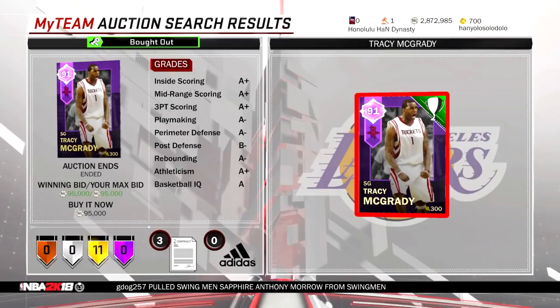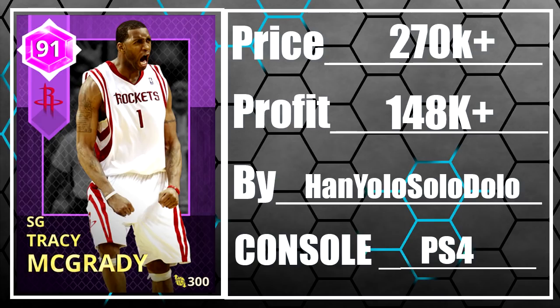Here we go again with the snipe god — Han Yolo Solo Dolo was able to get himself an Amethyst T-Mac for 95,000 MT in the auction house. Even though it feels like everybody is pulling this guy from packs, Amethyst T-Mac is still selling for almost 300,000 MT right now. He walked away with one of the best amethysts in the game and made at least 150,000 MT off of one single Amethyst T-Mac.